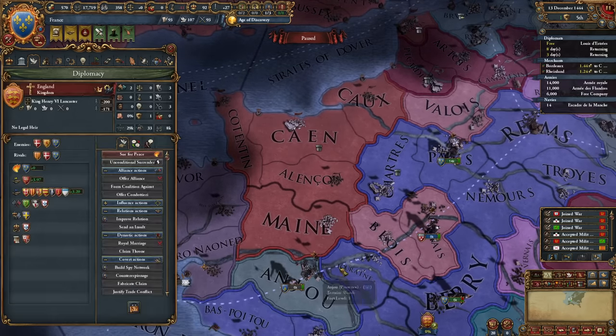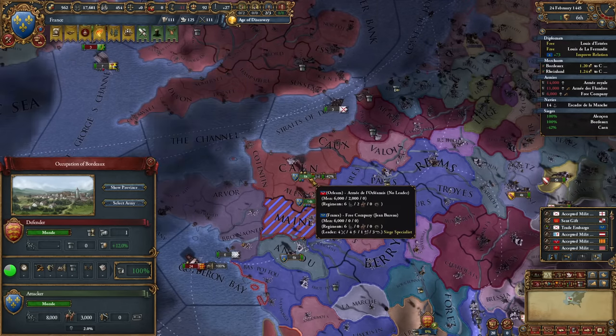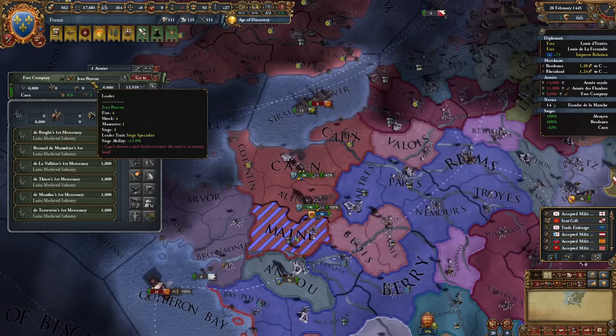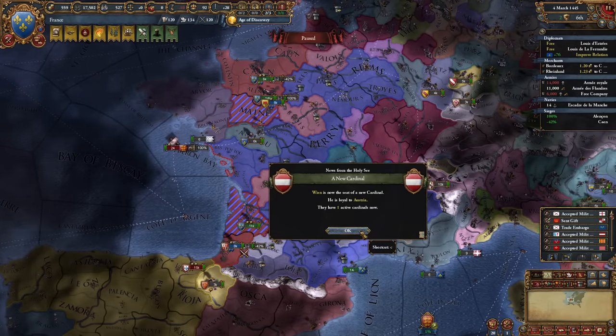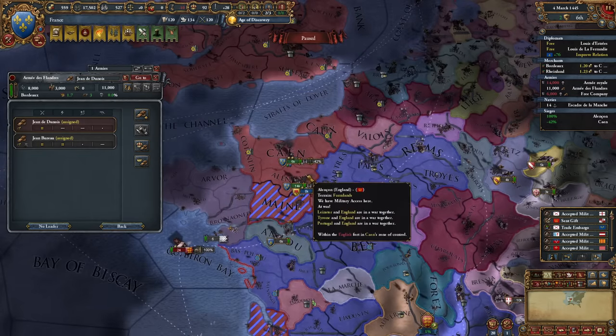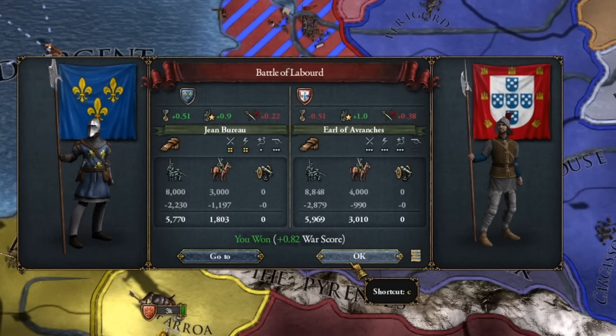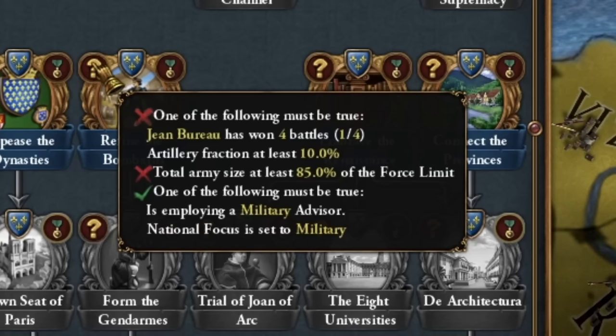The point is we need to act fast. Let our vassals or the mercenaries we bought do the sieging, of course with the appropriate general attached. This general — the one you just saw — needs to be present in all the battles we'll be fighting. If I can't afford to lose a battle with him, it's kind of a bummer, but he has to be in these battles because we have a specific mission to complete with him.